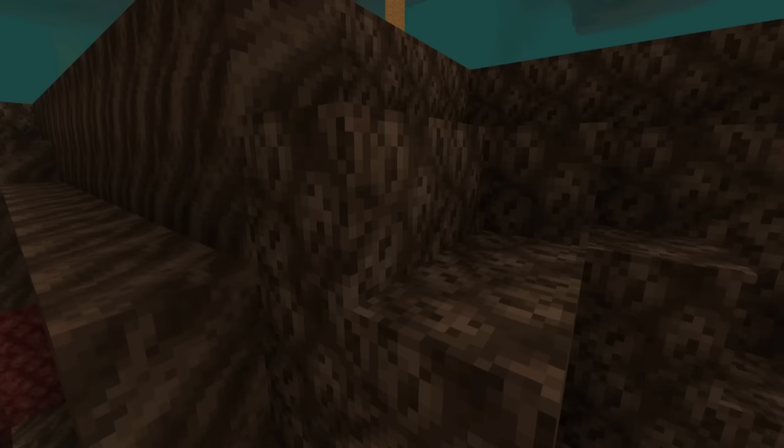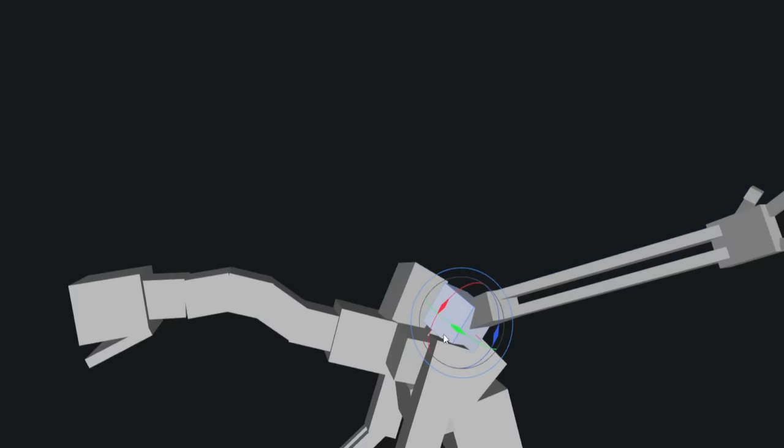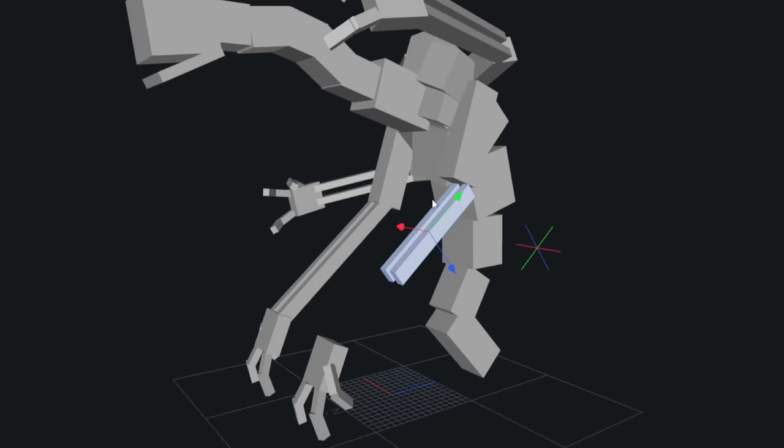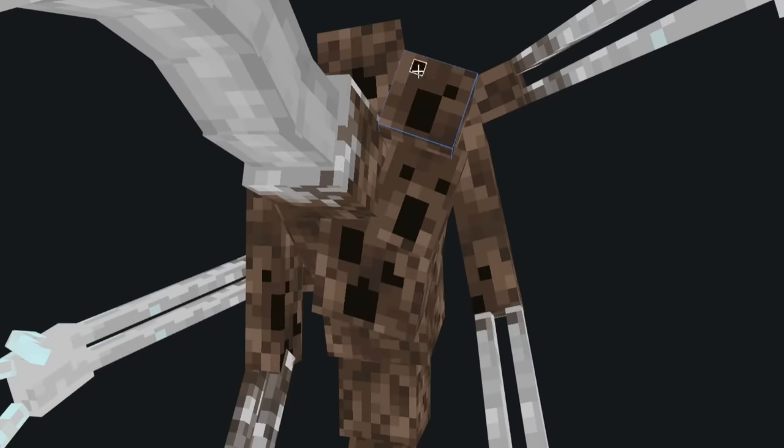My idea is that this creature is made out of the two most common resources found in the soul sand valley — soul sand and bones, they're everywhere. I added these cubes growing out of its body which will be multiple heads, and gave it two more arms growing in random areas just to make it look extra freaky. Then I slapped a soul sand texture on it and began painting some screaming faces to make it look like soul sand.